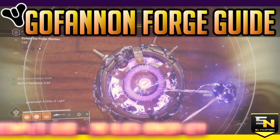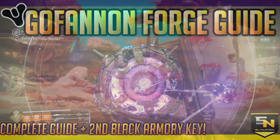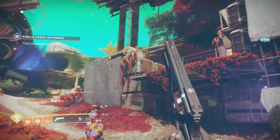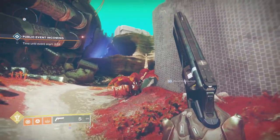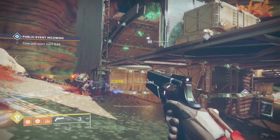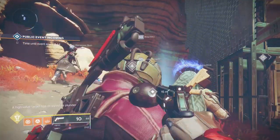Welcome back to another Sly Nation Destiny 2 video. The raid was beat fairly early, and on the same day the Gofanon Forge dropped. In this video I'm going to show you how to get the second black armory key from the Gofanon Forge for the mysterious exotic box, and the differences between the two forges, as well as how to beat the new boss.